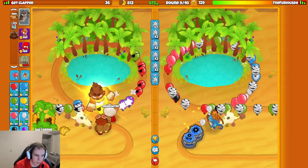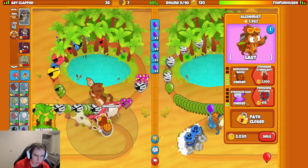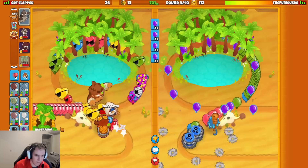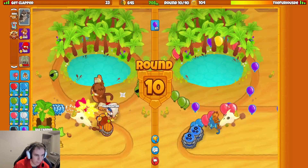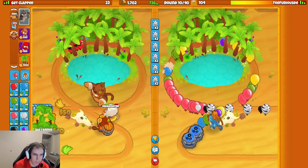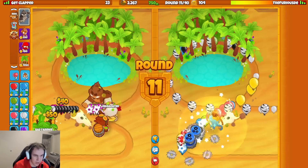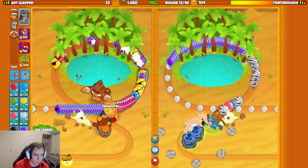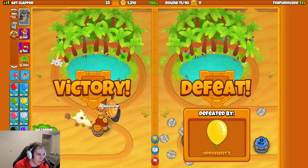He's not rushing me, so I'm going to go for the cross path. We can get this Jutsu whenever I need it. Does he have enough money for his defense? That's a GG. I'll catch you on the next one.